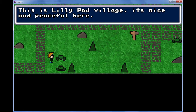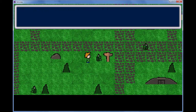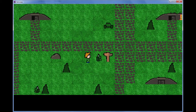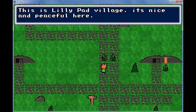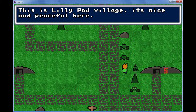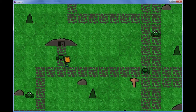This is Lilypad village — it's nice and peaceful here. Up to the ruins, the south road to Ice Cube village, east road to Pyramid village. It's nice and peaceful here — do they all say that? They do all say that. That's another newbie staple. This is a really classic newbie type of game.